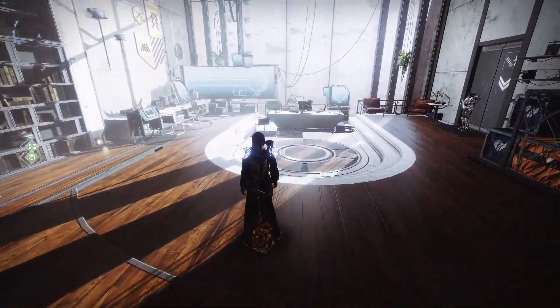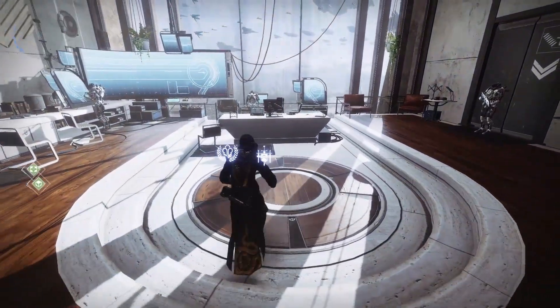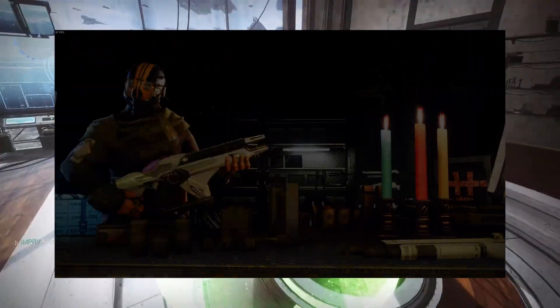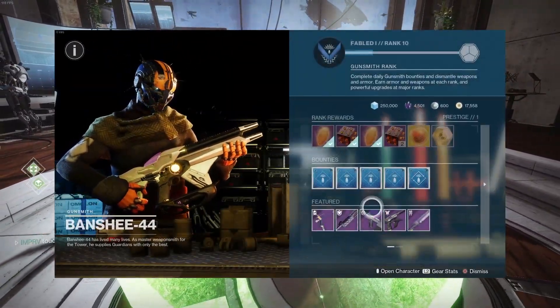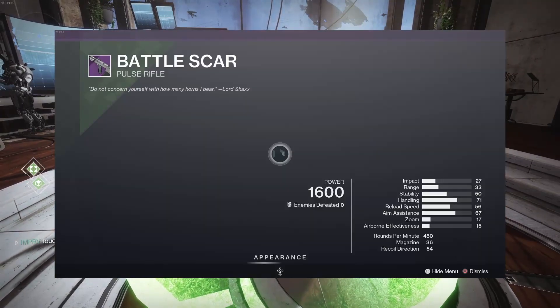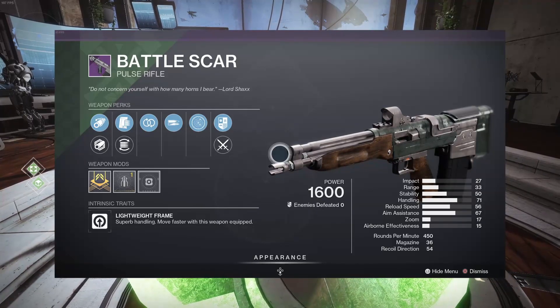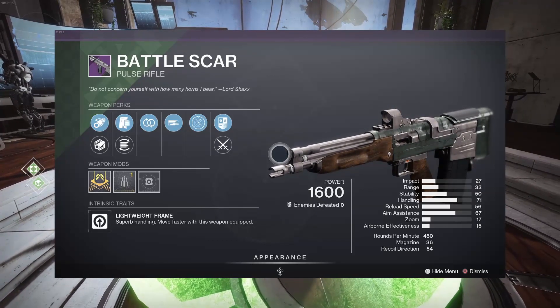All right guys, happy Cinco de Mayo. Reset has gone through for Friday and Banshee has a roll that I think everyone should pick up. The roll we are looking at today is going to be this Battle Scar. I know people love the Battle Scar Pulse Rifle, and for PvP this one is an okay roll that I think you should get if you don't have a good one yet.